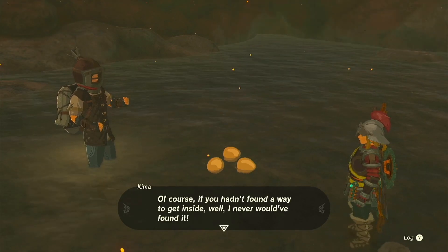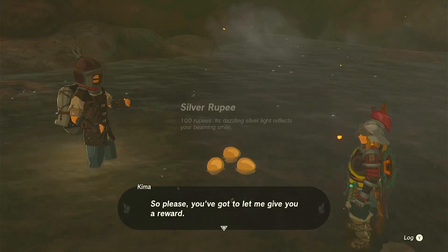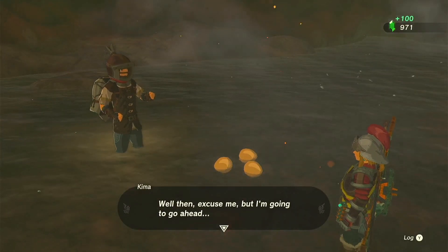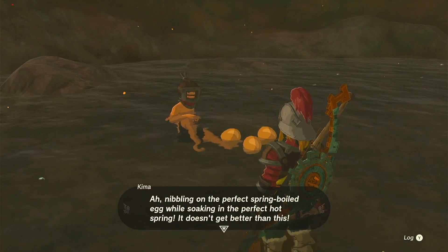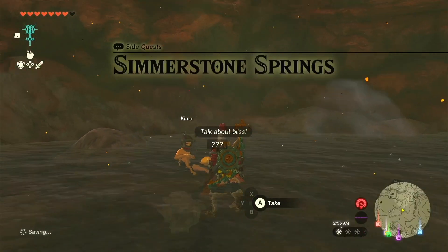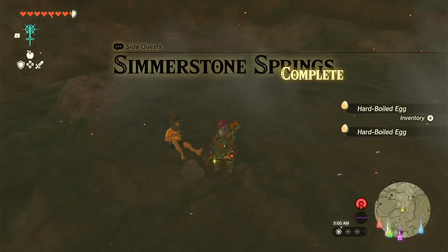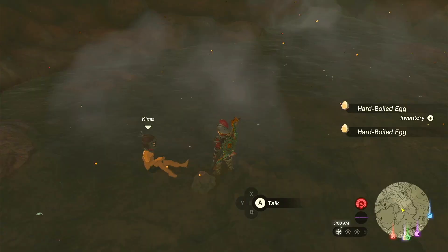Of course, if you hadn't found a way to get inside, I never would have found it. So please, you've got to let me give you a reward — about 100 rupees. Excuse me but I am going to go ahead, nibbling on the perfect spring boiled egg while soaking in the perfect hot spring. I am more than happy to share with you. So this is complete. We are here in the Gorku tunnel.